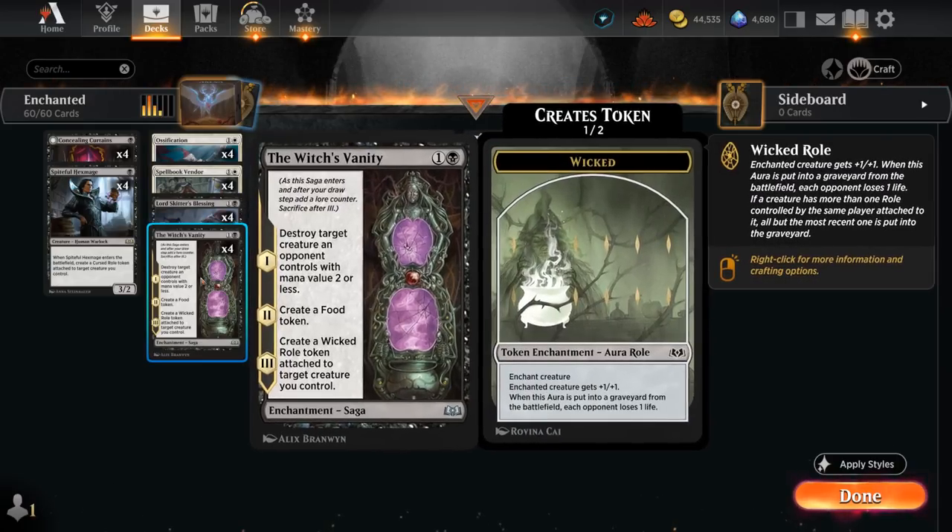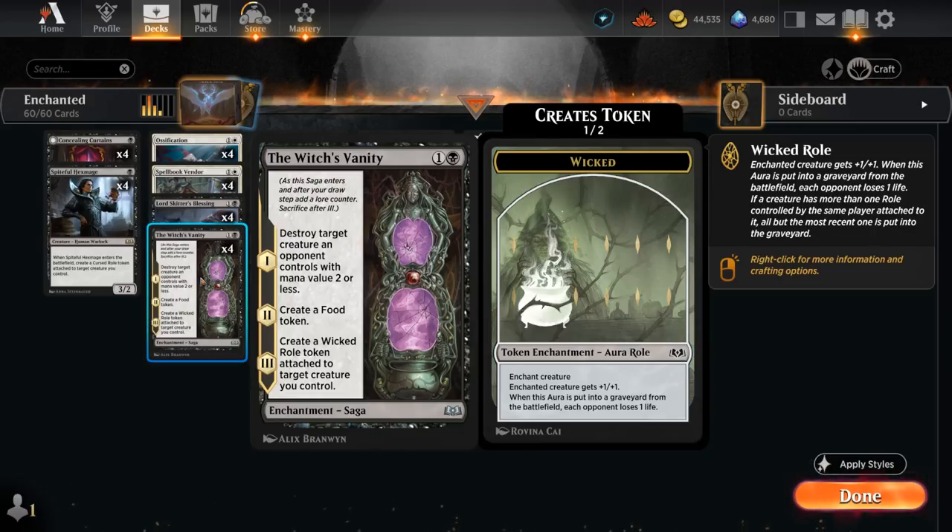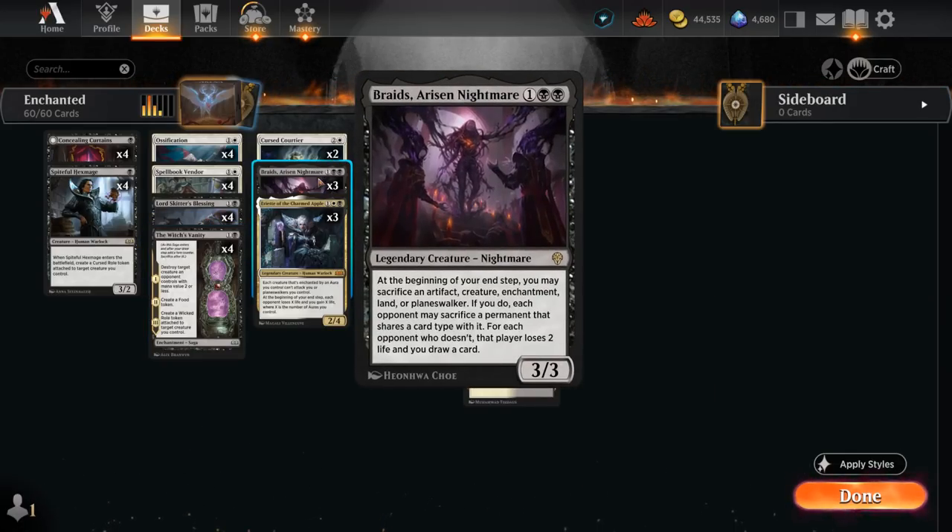Curtains also gives us a bit of discard with its 3-mana ability, so we can maybe take away a key sweeper or curve-topper from the opponent. At 2-mana we've got removal with Witch's Vanity: first destroying a creature an opponent controls with mana value 2 or less, then making a Food Token, and eventually creating a Wicked Roll Token attached to a target creature we control. That sets up our Archon and other synergies, and gives us lots of permanents to sacrifice to Braids.